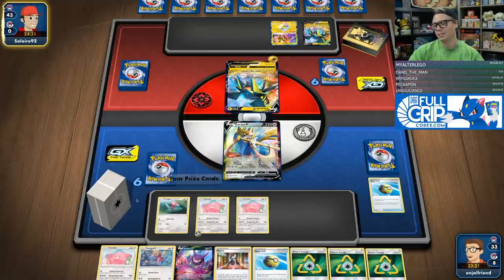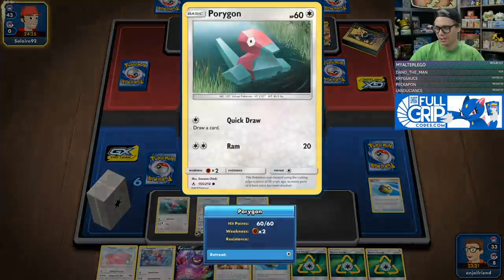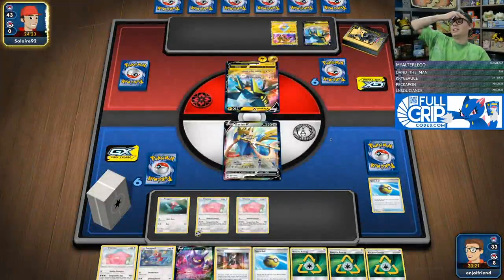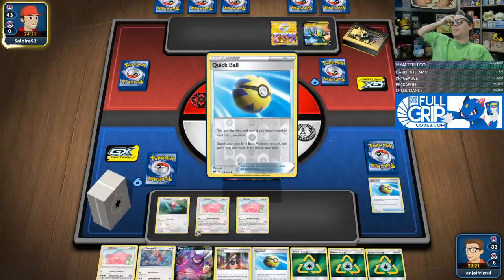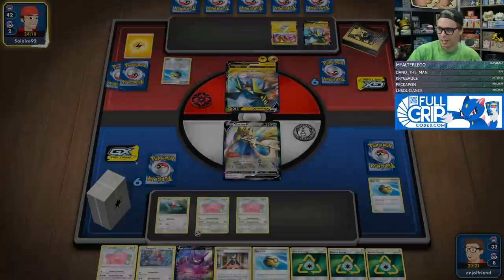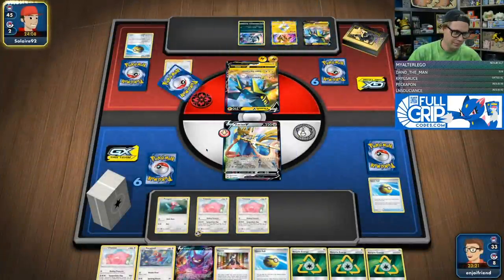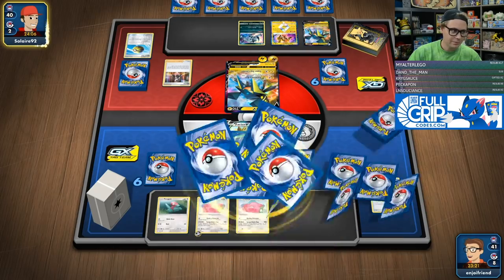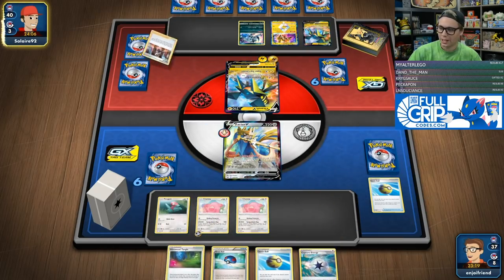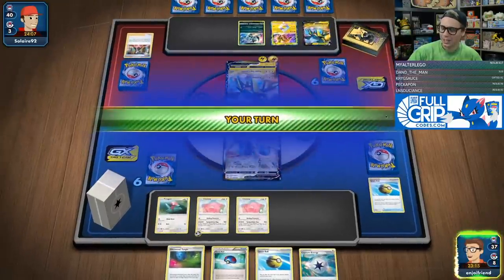Just going to go here, start manually evolving up. They're probably going to item lock me. They're probably going to start gusting things. The idea is hopefully I just get enough energy onto a Blissey — gusting the Porygon seems like a bad idea. We are getting Marnied. Kind of nasty.